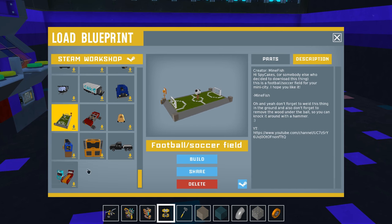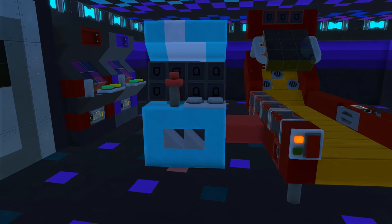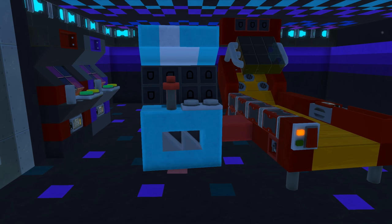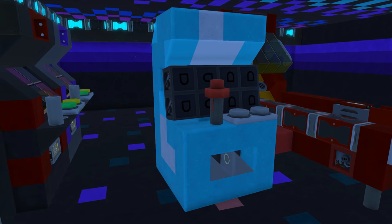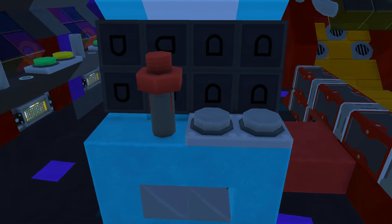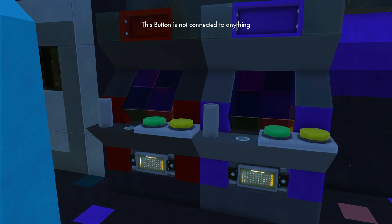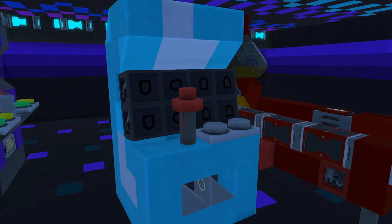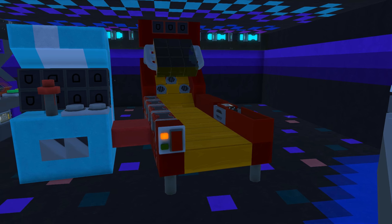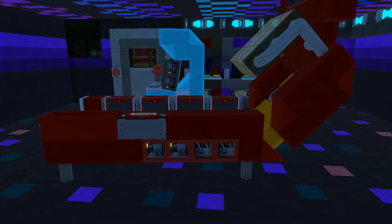Let's fill up this room and see how many awesome arcade machines we can get — as long as they are small, I will add them to the arcade. I already have two sent to me by Doge Lord. This is the Spy Cakes The Game Machine — he custom built this for me. It's a game about me, I guess. There's the joystick, there's buttons, and it actually works. And then over here we have the Skee-Ball Machine. It's a little longer than I would want, but I can work with this.